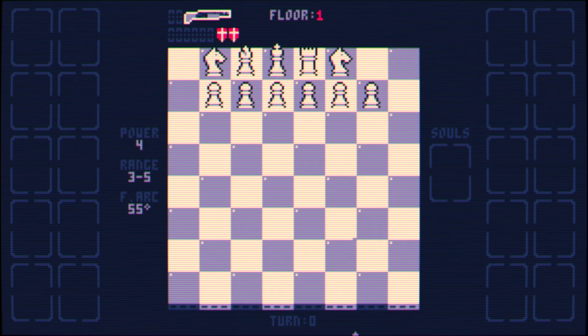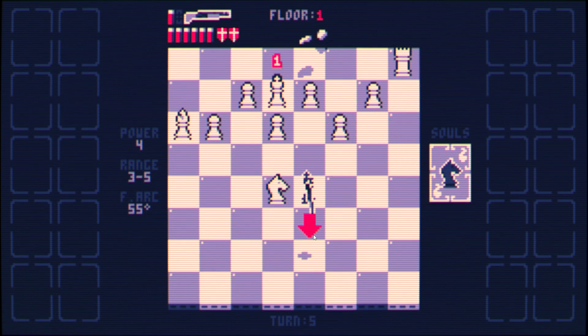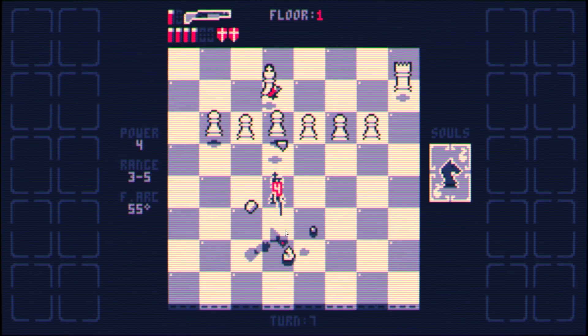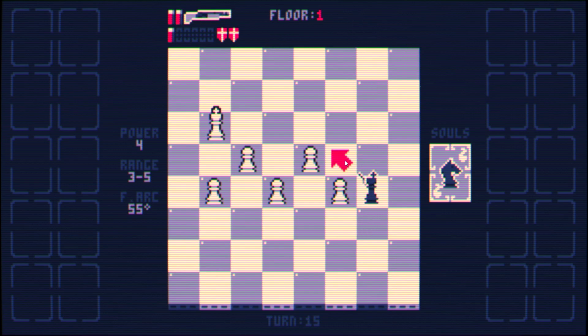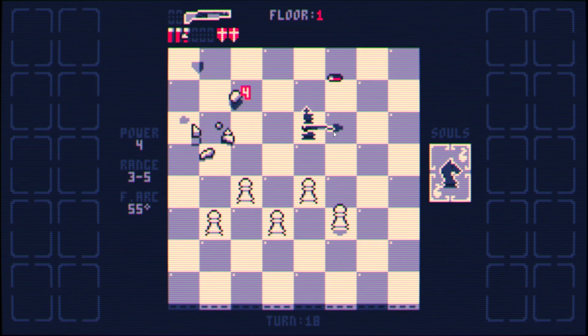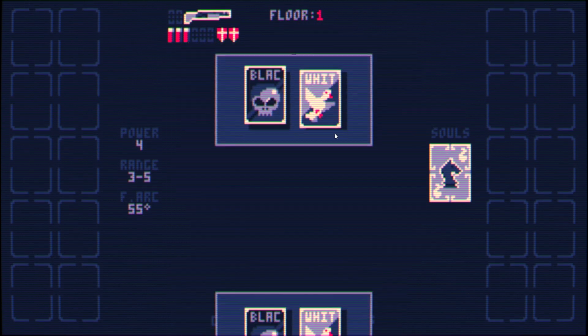Greetings and welcome back to Shotgun King. We're playing at rank five, which means there are two knights — a lot of pieces on the board to deal with. I'm making it extra challenging by using the default shotgun. I need to unlock more; I only have two unlocked. We're not slouching with the difficulty — trying to clear all the pieces isn't viable at higher ranks. We need to rush down the king.